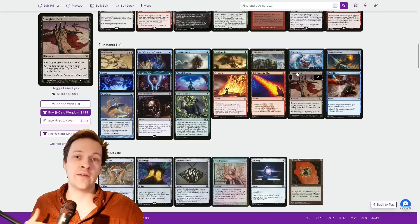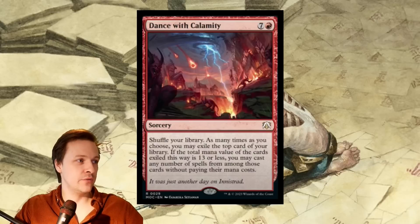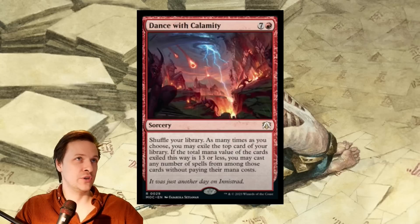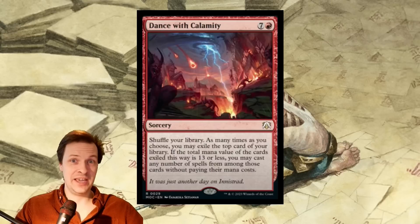As a final review: I think Dance with Calamity has real potential. You can make it work, and it looks like a really fun deck to build. It demands a huge portion of your deck be built around it, but depending on what you're doing it could absolutely win. It also feels like a very fun card to actually play — it's that gambler feeling of 'how deep can we go?'